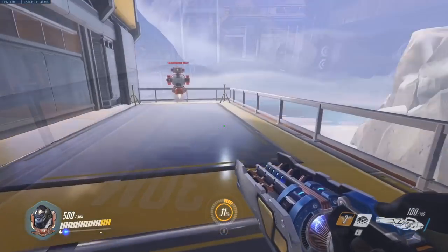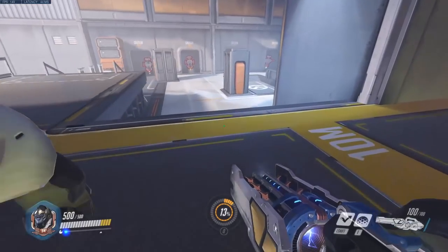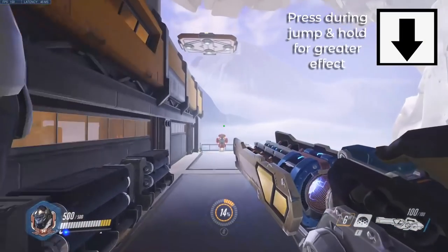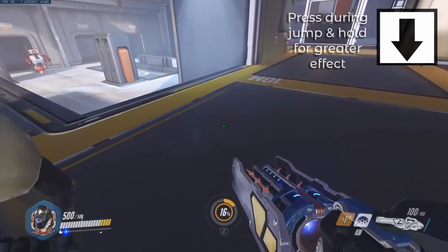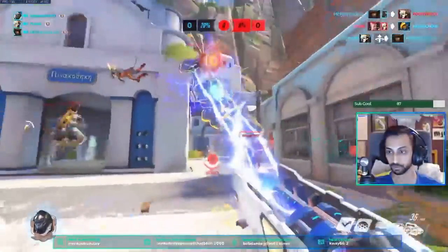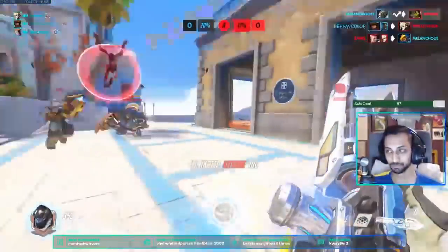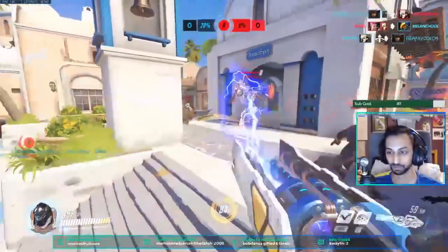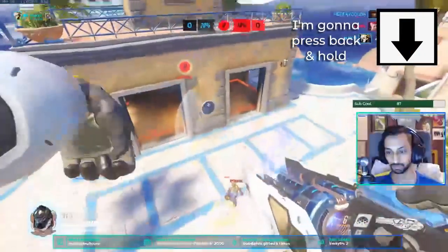That forward jump is probably the most commonly used, so most of you will notice it instinctively. However, what a lot of people don't know is that if you hold the back button before you jump, you will actually significantly reduce how far you travel as Winston — less than 10 meters to be precise. This is particularly useful if you have an enemy who's too far away for your tesla cannon but is kiting you and you need to close the distance. If you use your regular forward jump you will almost certainly overshoot them, so learning when to use this jump can be really key.